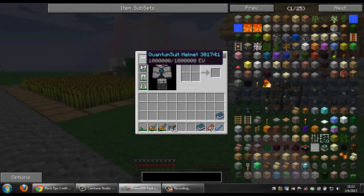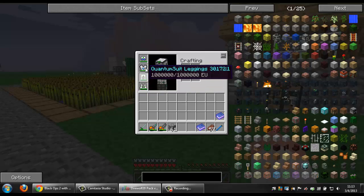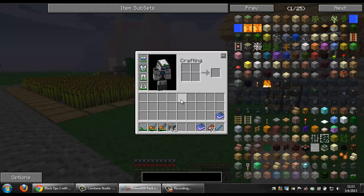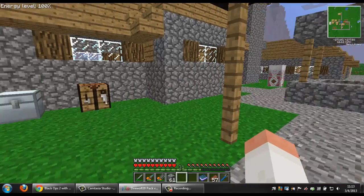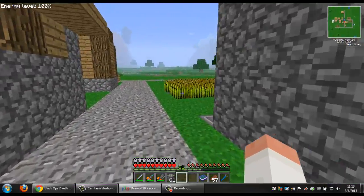We spawned ourselves just a couple basic things to get started. We're more creative building on this one, so I got the full quantum suit just to help negate the ridiculous dying from falling damage and to be able to fly and build things that way. We also gave ourselves some IC2 tools here. But otherwise, we have this one charge station and everything else we're doing legit so far.